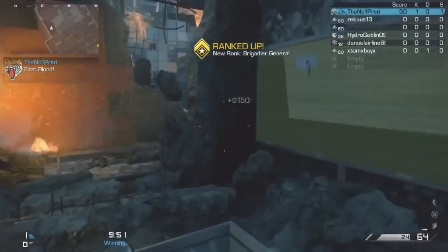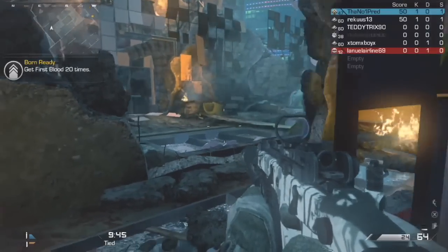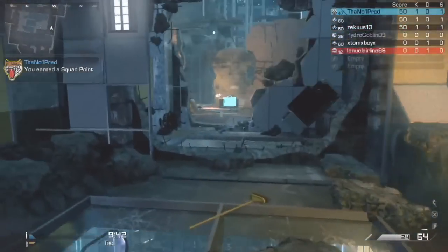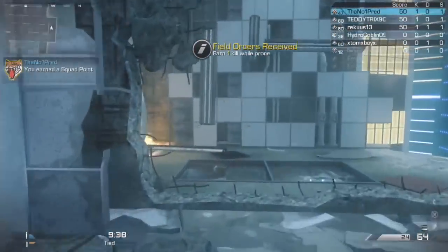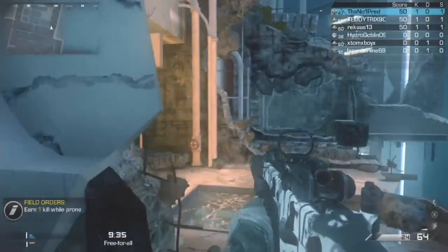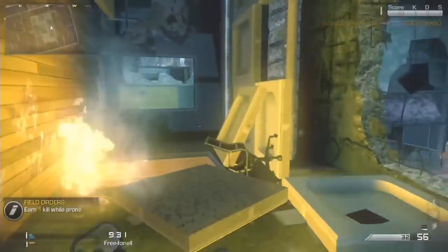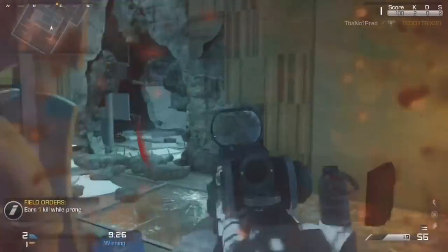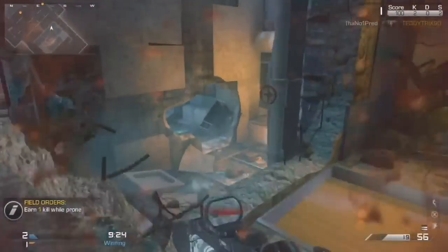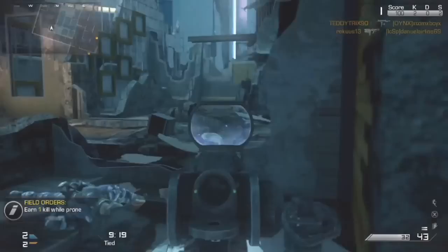What's up guys, it's Number One Pred here. Today I'm bringing you a jump shot every single kill chem strike. For those who don't know from the title, basically for every kill I'm jumping — pressing the A button on Xbox, or X on PlayStation — and shooting the enemy to kill them. It's a unique gameplay style and actually relatively hard.